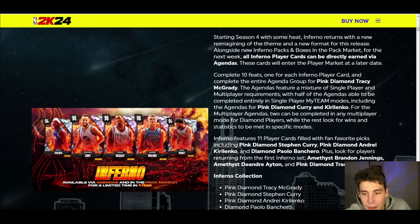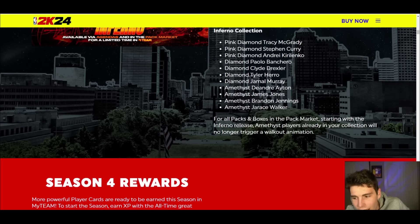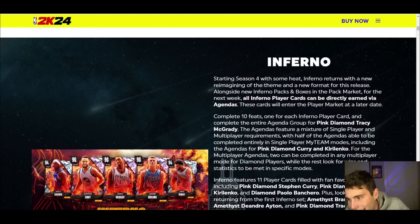Steph isn't going to obviously be that great statwise, but T-Mac is going to be one of the best shooting guards in the game. AK is going to be one of the best small forwards. Boncaro is going to be incredible at the three especially. And even some of the lower-tier cards — James Jones, Jairus Walker, DeAndre Ayton — they all could be solid as well.